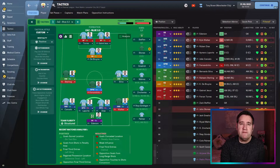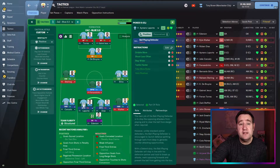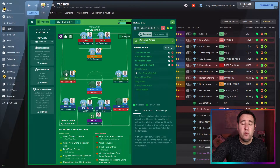Zaz Blue 3.2 — fantastic tactic. The link to download it will be in the description below, but if you can't download it I'm going to run over it now quite quickly, so please bear with me and pause when needed. We've got a sweeper keeper on support, an inverted wing back on attack, a ball-playing defender on defend, another ball-playing defender on defend, and another inverted wing back attack on the right.